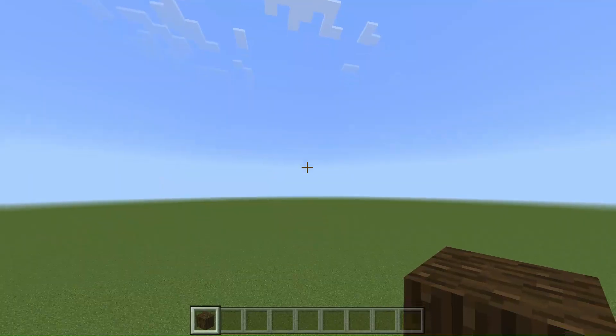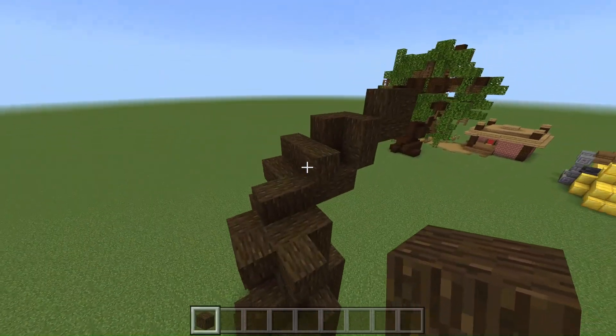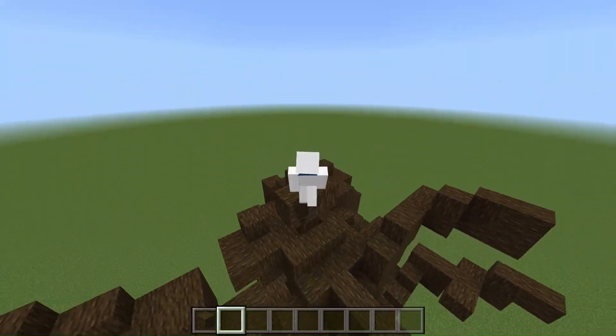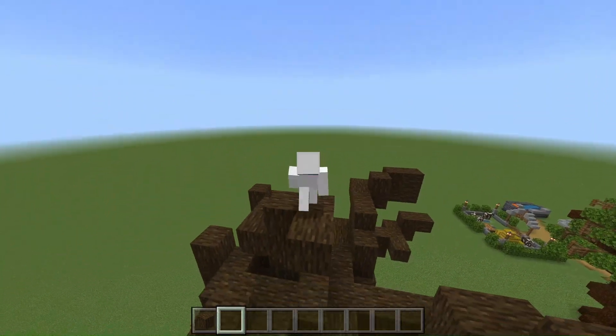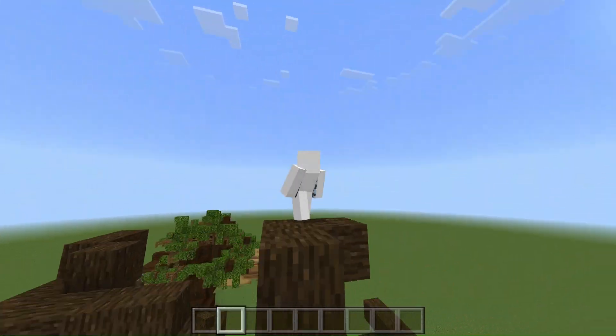After you do that, you want to start building some roots or branches out. You want to build big, thick branches. And then, once you're done doing all of that, you can start adding the small little branches. For the branches, I recommend either using walls or fences.